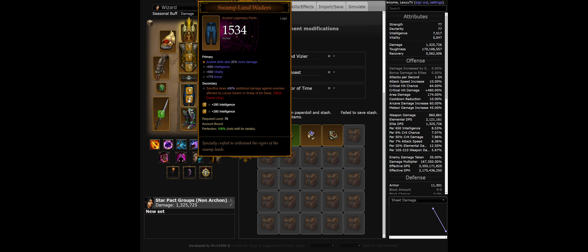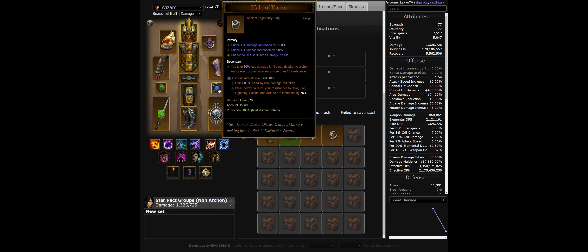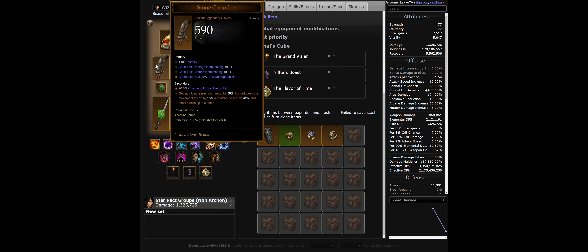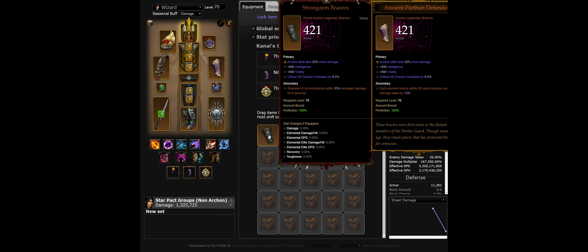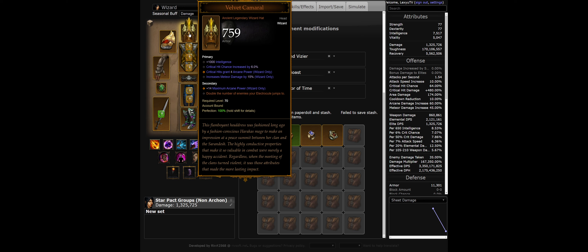Swampland Waders is a Witch Doctor item. For defense, we use a Cuirass chest, Ancient Parthan Defenders, Halo of Karini, and Stone Gauntlets — these gloves are a strength class item. Strongarm Bracers can be swapped in for more damage. The Shame of Delsere and Velvet Camaral provide resource regen.